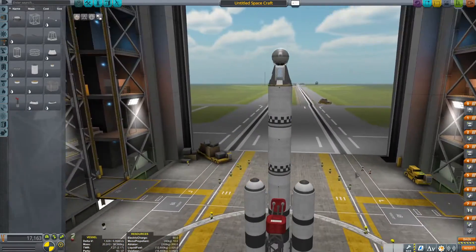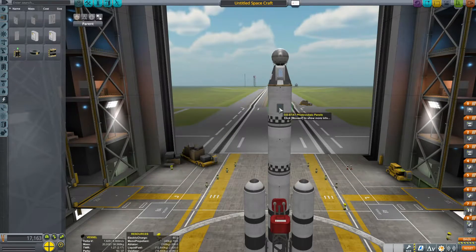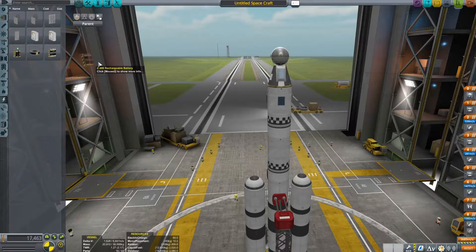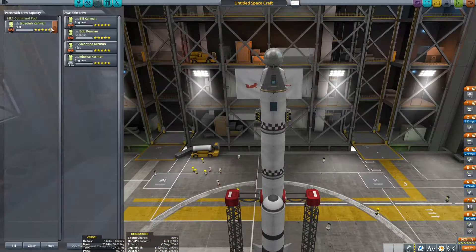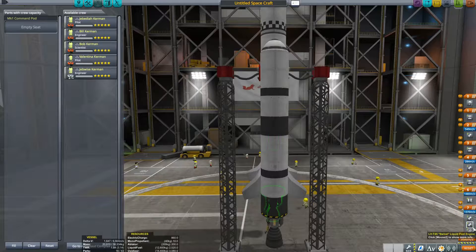Set up some clamps. Check we got some power. Solar panels and batteries - very important with an unmanned ship. We'll put some big batteries on there. Battery power for an unmanned rocket.